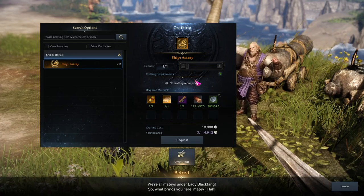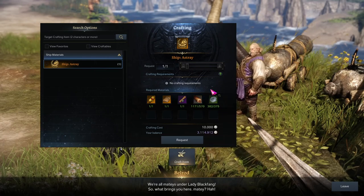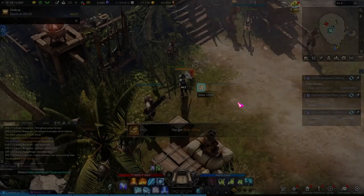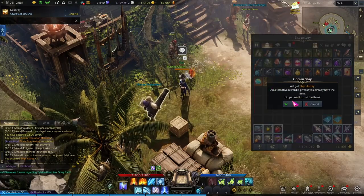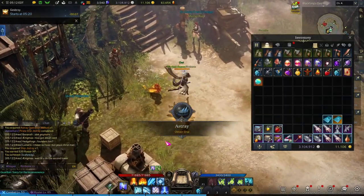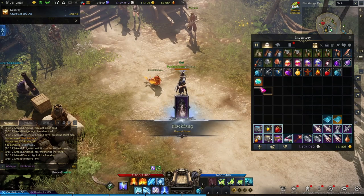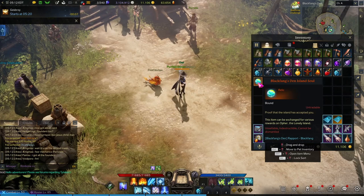I could have sworn this said 700, but it's 575 of these ship materials and 375 of the other ship materials. We can hit that request button, claim it, and then we now have our Astray ship.